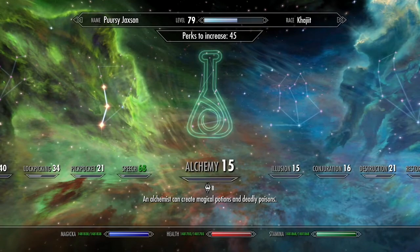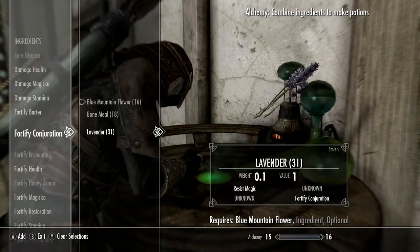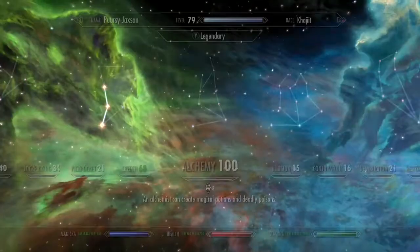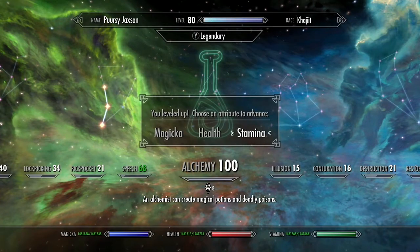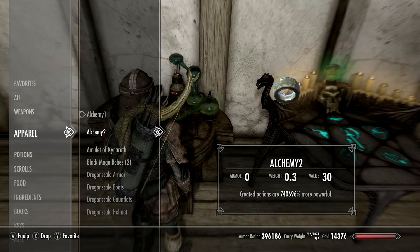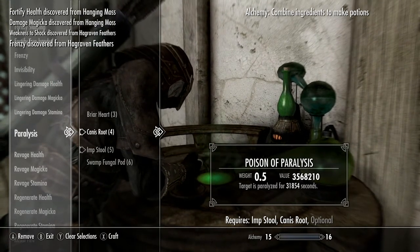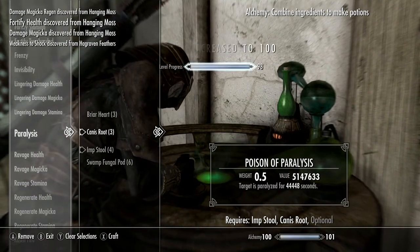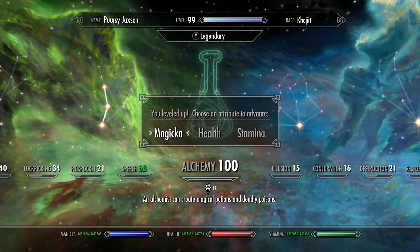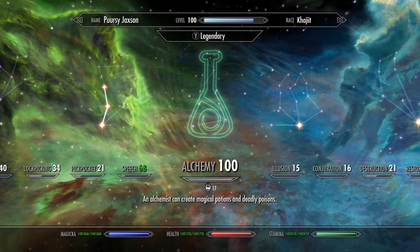Just gonna do a little bit more improvement. Let's just make alchemy a legendary skill again and make any potion, really — just to fortify conjuration — and instantly at 100. Great, let's just go back and do that loop again. How many levels did I get this time? Two? Boy, it's a good thing I only had one of these equipped. I can make a potion of paralysis that lasts for 31,000 seconds. Actually, I have one that will last for 44,000 seconds now that I'm alchemy 100. That's not broken — that's not broken at all. Oh hey, we reached level 100! This is fine.